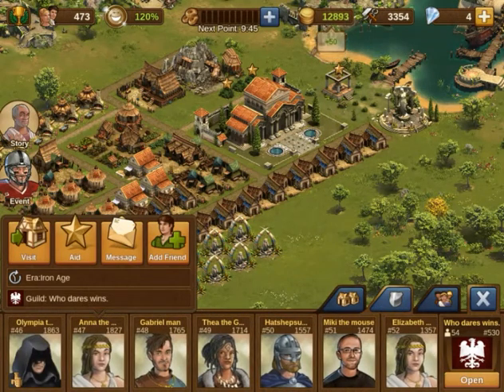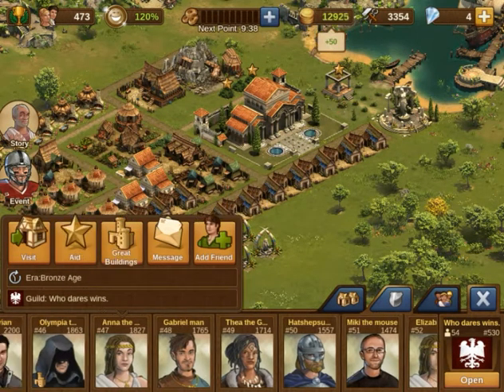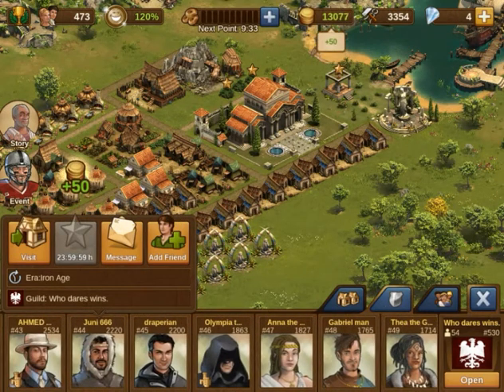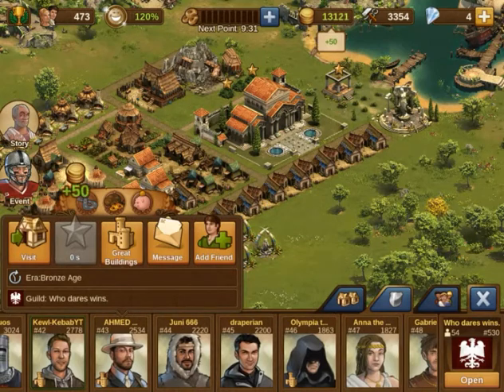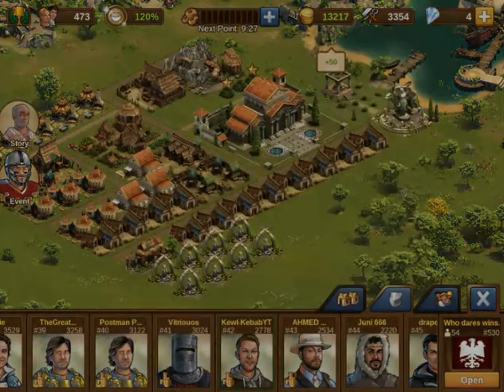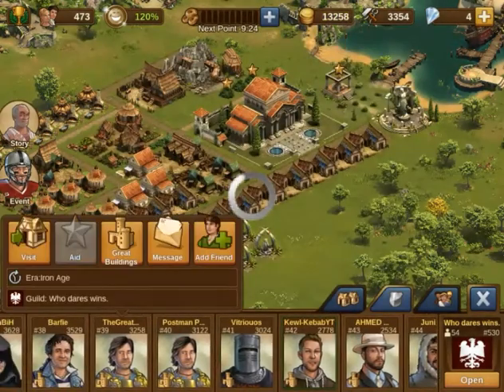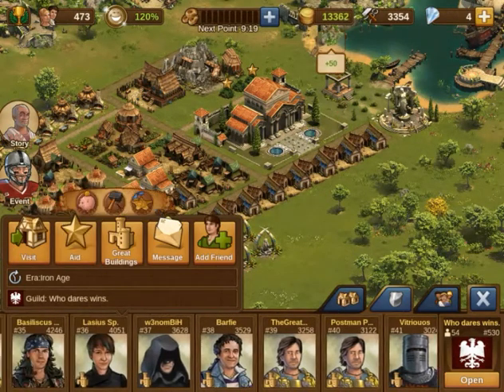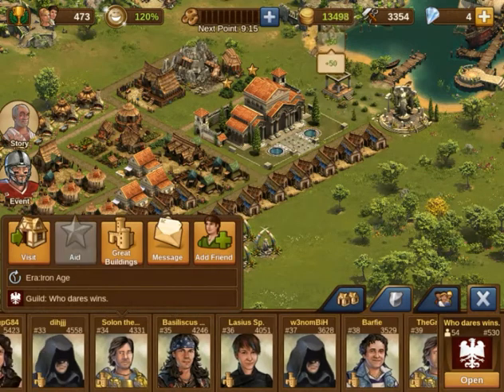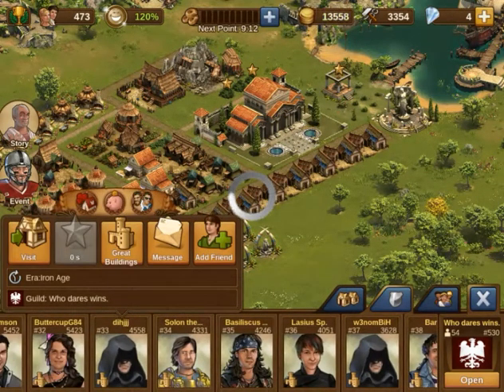You want to go from right to left because when you tap the one all the way on the left it scrolls for you, making it the fastest way to do it. As you can see I just got over 500 coins. If you keep joining and leaving guilds to do this specific strategy, you can make some really good money.